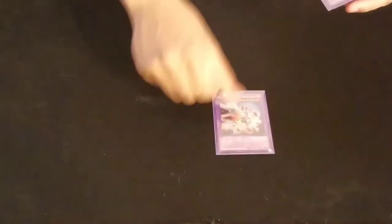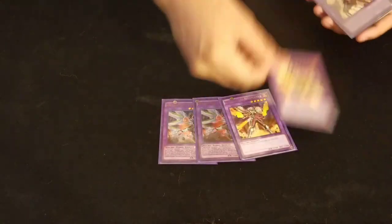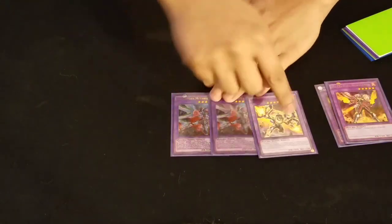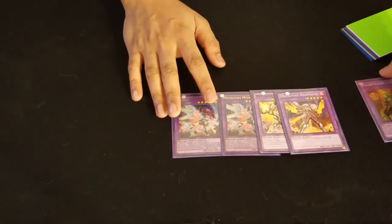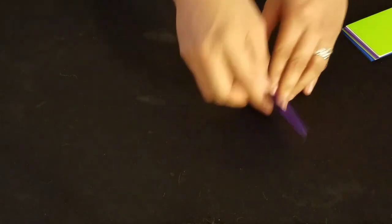Now for the extra deck: I ran 2 Mithrilium, 1 Aramante, 1 Orichalc, and 1 Alkahest. Honestly, these are the MVPs of the day — they did work, helped me clear boards, and helped me remove problems. I used Aramante once and it gave me a 2500 beater. I never used Alkahest, but it's always good to have just in case, to handle situations you can't handle with Destruction effects.